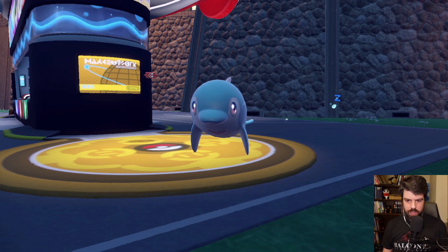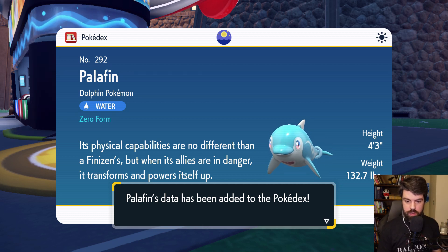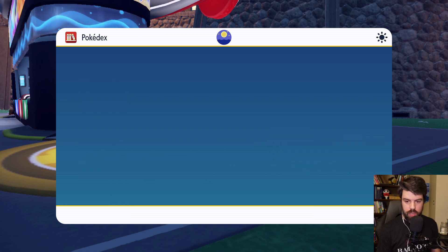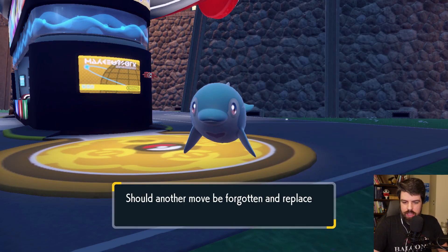It evolved into Palafin! Palafin's data has been added to the Pokédex. Its physical capabilities are no different than a Finizen's, but when its allies are in danger it transforms and powers itself up. So we got the Palafin — does that mean it has the same stats?